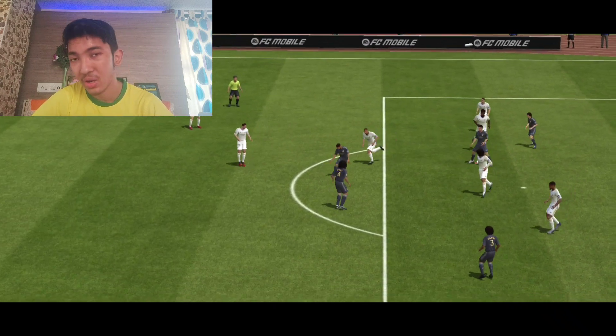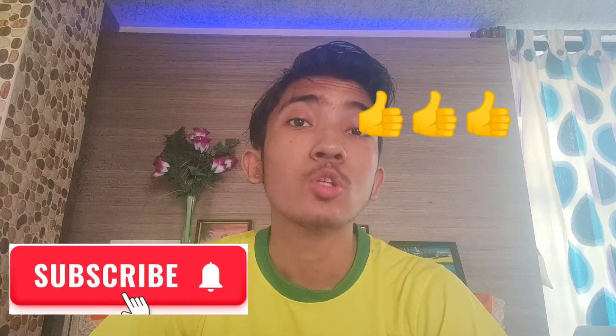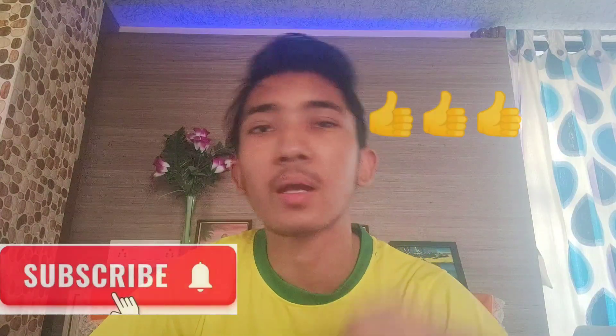This guy is a pure dribbler of the ball. If you like to dribble, you can use this card if you can afford him. This is a pure majestic guy. 200 million coins might be a little bit expensive and he might drop a little afterwards. But if you want pure dribbling class — master class — this is the guy. He has pace and dribbling; only physicality might be a problem. That was all for today's video. Make sure you drop a like, hit the subscribe button, and meet you in the next video with another review. Thanks.